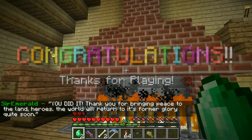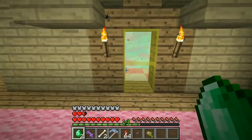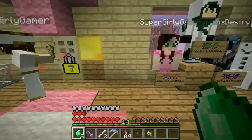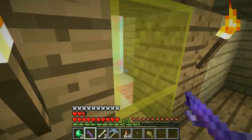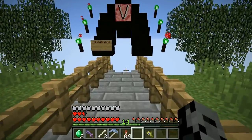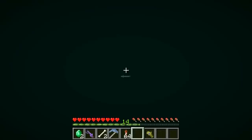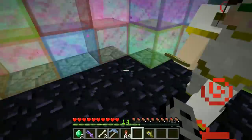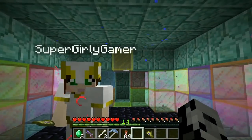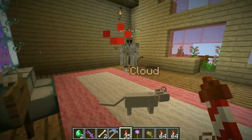Congratulations, thanks for playing - you did it! 'Thank you for bringing peace to the land, heroes - the world will return to its former glory quite soon.' Yay, we did it! But remember Jen - we got a button that can be placed on a block of gold. Oh wait, it's right here! I honestly thought it was for the bathroom. We can leave the house! We put this here - The Underworld?! Wait, is there another place to go? Where are we going? I have no idea. I think we're trapped here forever.